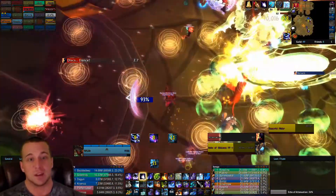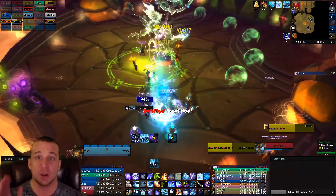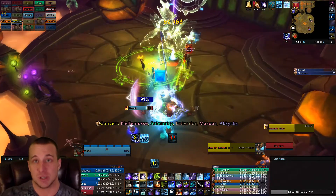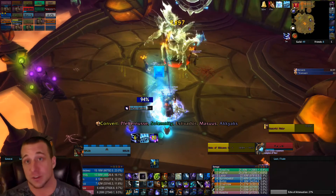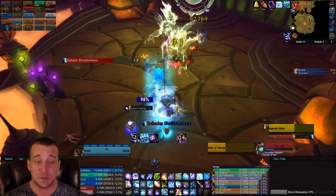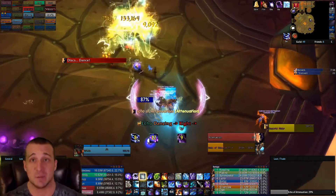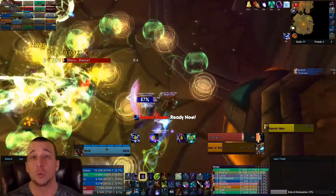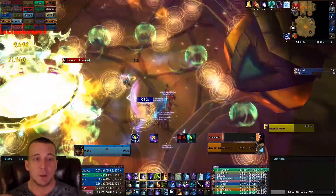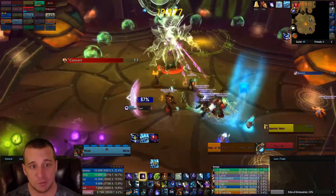We left around 8-10 DPS with two healers on the Echo platform. Because again, you're not really taking damage while on the Echo platform - you're just burning the Echo down. So you're doing this rinse and repeat. The nice thing is if you have people who need practice on the attenuation, this is the best place to put them because they'll get extra practice. Going into phase three, it gets really hairy really quick and there's no real way to practice for it. Once the Echo is burned down, you join everybody else on the mind control platform.